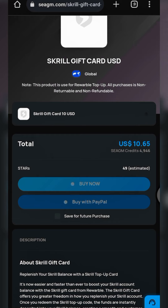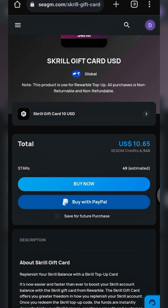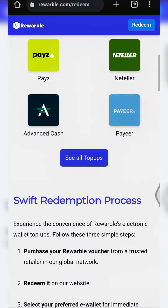Once you tap on it, you select the amount you want to purchase. We have the list of available amounts right here. You select your preferred amount and then purchase — you can purchase either using PayPal, credit card, or debit card. Once you purchase, you will take the code given to you straight to the Rewarble platform.